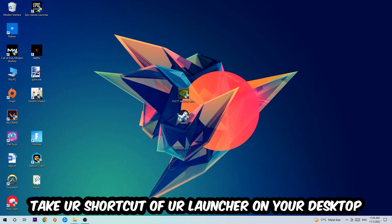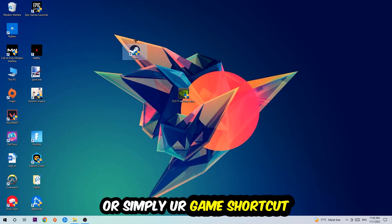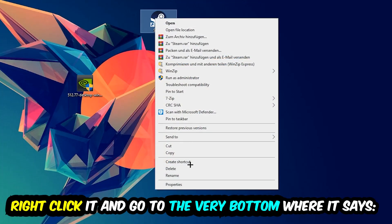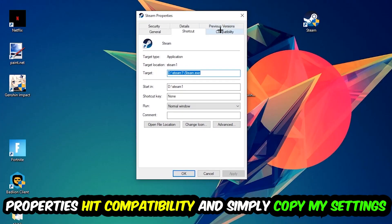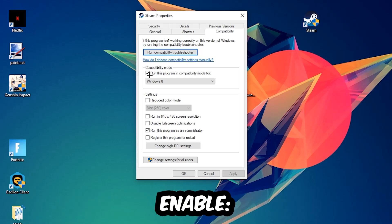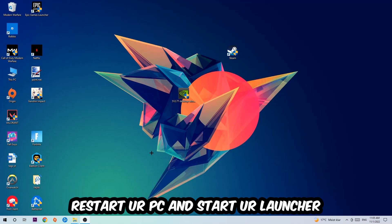The next step is to take the shortcut of your game launcher from Steam or your desktop, right-click it, and go to Properties. Hit Compatibility and copy these settings: enable 'Run this program in compatibility mode for' and select Windows 8, disable full-screen optimizations, and enable 'Run this program as an administrator.' Hit Apply and OK. I would personally recommend restarting your PC afterwards. Once restored, you should see the NieR: Automata symbol on your shortcut.